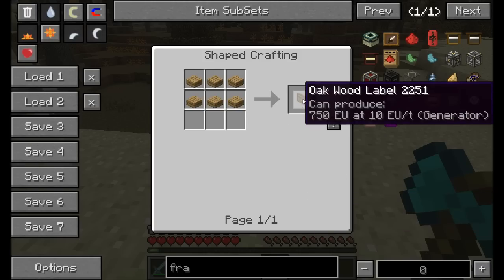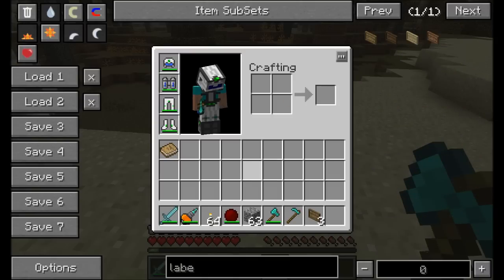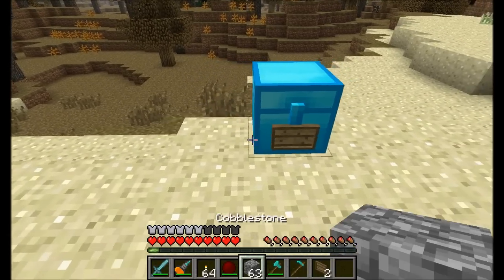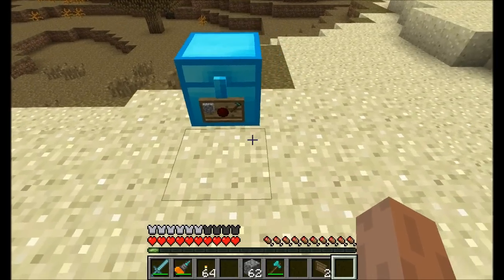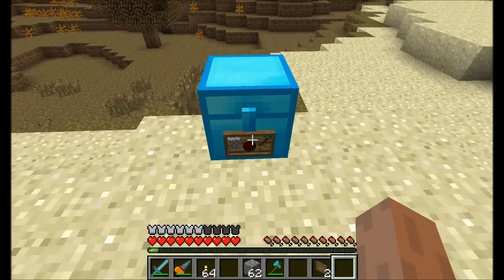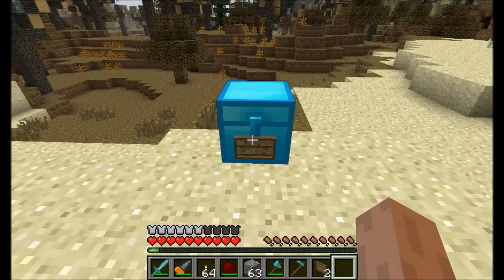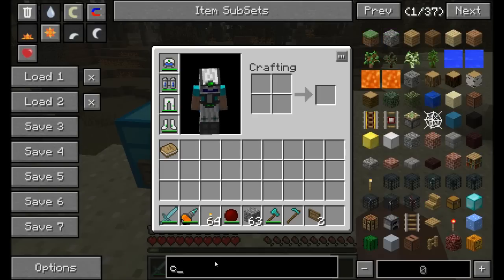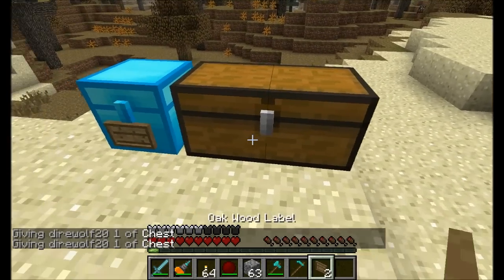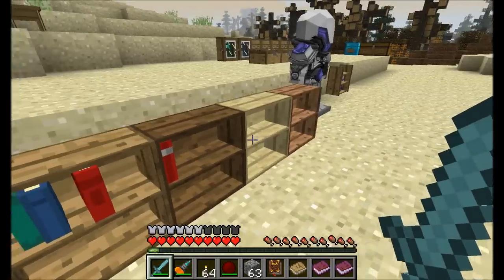Next up is the label — pretty neat for placing on chests to label what's inside. Just shift right-click on a chest to place the label, then shift right-click with an empty hand to open the GUI. It has four slots where you can indicate what's inside the chest. For example, you might put cobblestone, dirt, and gravel. If you have a double wooden chest, you can put a label on each side. Then shift right-click with an empty hand to open it up.